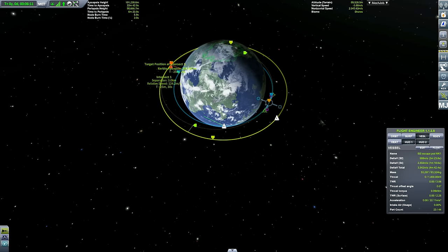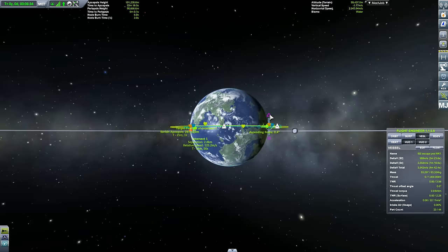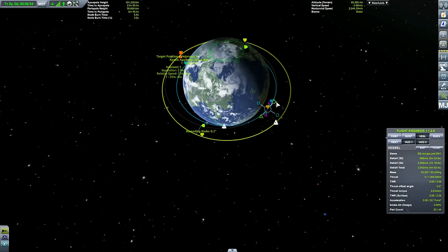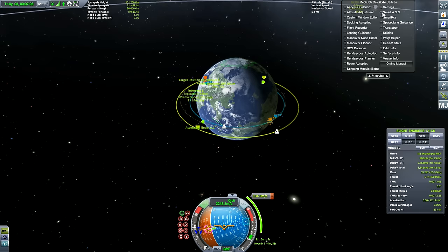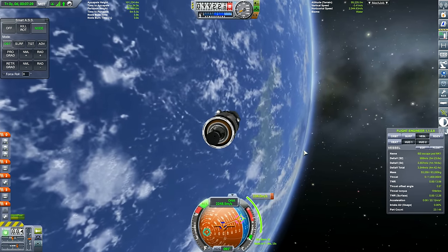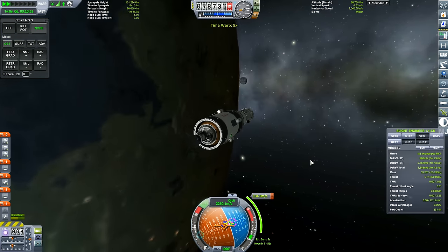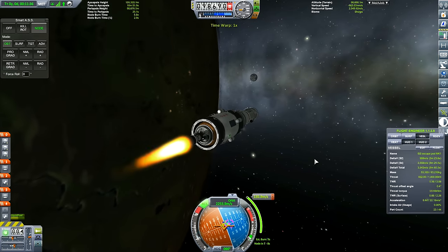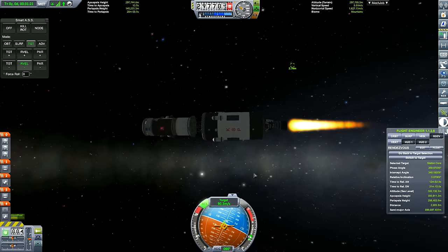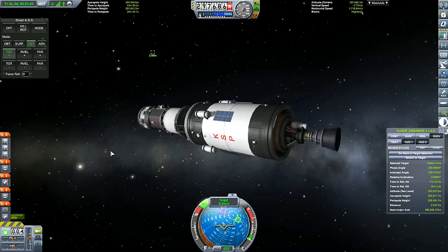Just raise the altitude, move the maneuver node around to get your close intercept points, and then tweak prograde, retrograde, normal, anti-normal — which is up and down — until you get as close as you can. I normally like to get between 3.5 to 0 kilometers. Most of the times I get about three kilometers, and once you do your burns, if you do it manually, you sometimes get a bit of variation. This is where RCS comes in handy, because if you have RCS on your rocket you can use that to do the small adjustments to get your closest approach. Anyway, here we are — we've got our closest approach: 2.6 kilometers. That's not too bad. Now let's go burning towards it. It's ready for docking.